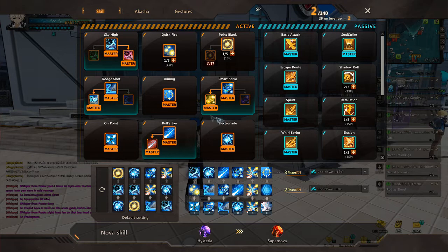For skills on my Erwin, this is a revamped build from my starter build. I have two leftover SP because I'm waiting for the level 60 patch and don't really need to spend those two extra SP right now. The main damage skill is Sky High.